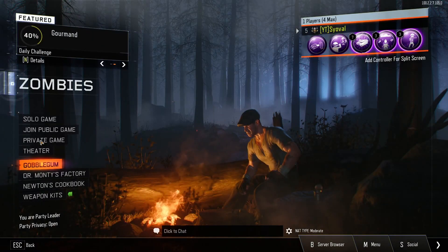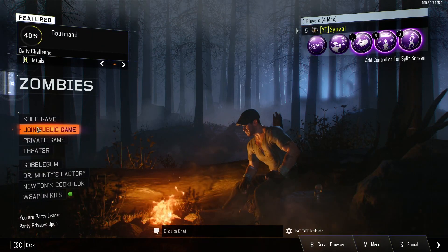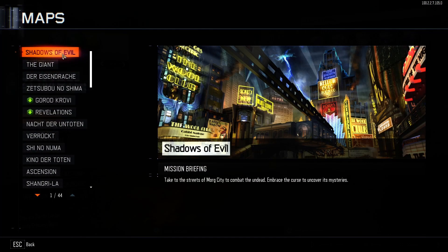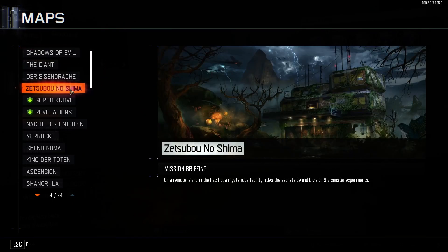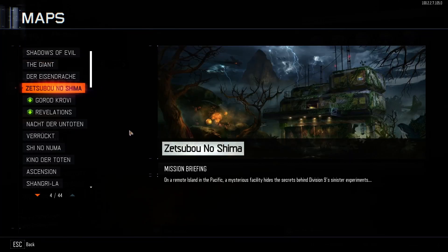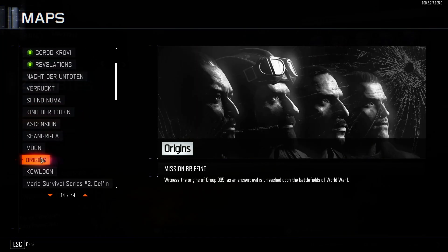Kicking things off, what you're going to want to do is load up your favorite Black Ops 3 Zombies map. Zetsubo no Shima and Origins are the two fastest methods, but Shadows of Evil is the free method, so that is the method I'm going to be showing today. The other maps are not necessarily as fast, so I don't recommend using them. If you don't have any of the maps, you should at least have Shadows of Evil, so you can still do this farming method.